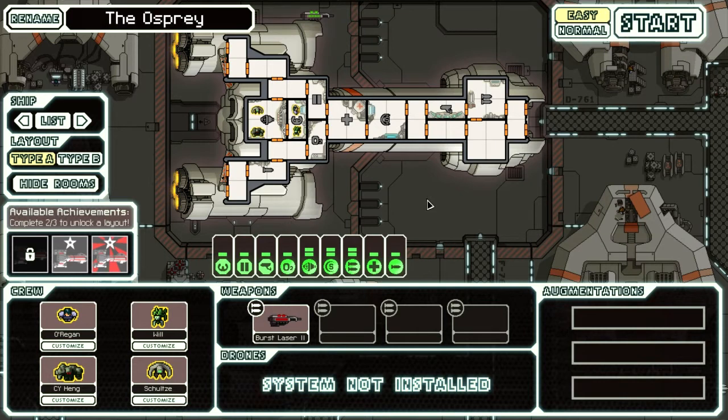The Federation Cruiser looks like a very large and imposing ship, but in reality it has quite a bit of weakness to it. Its first major weakness is it only starts with a Burst Laser Mark II in terms of weapons. You can have up to four weapons, but you only start with one — the Burst Laser Mark II — which means you only get three laser shots.